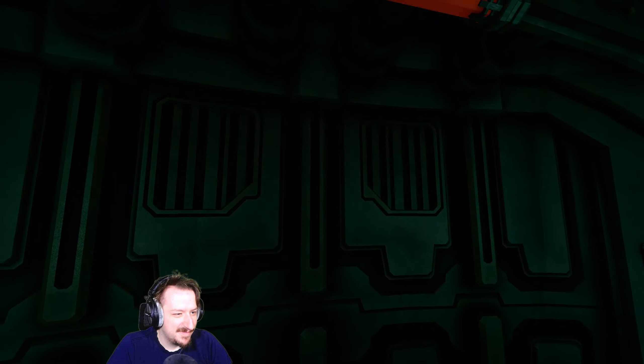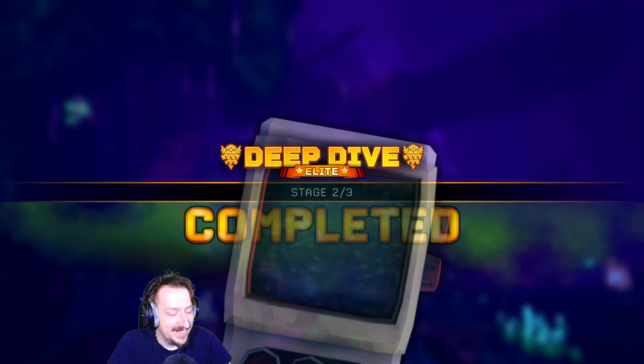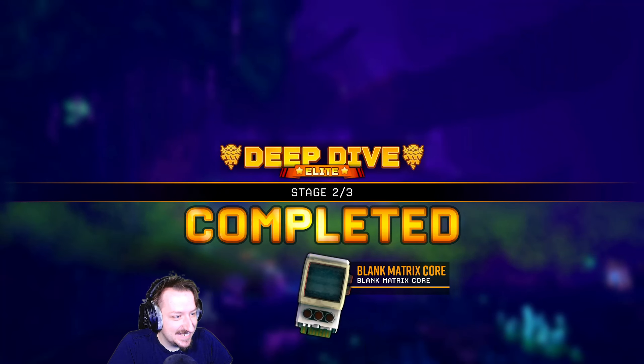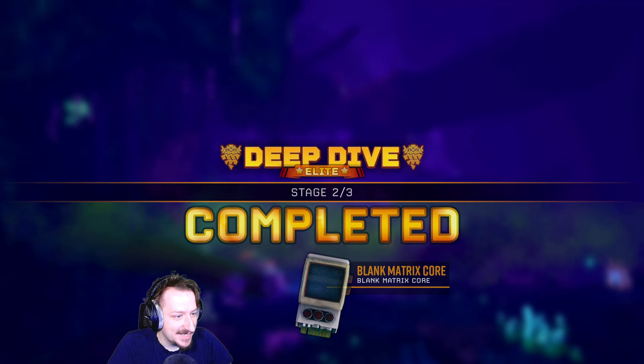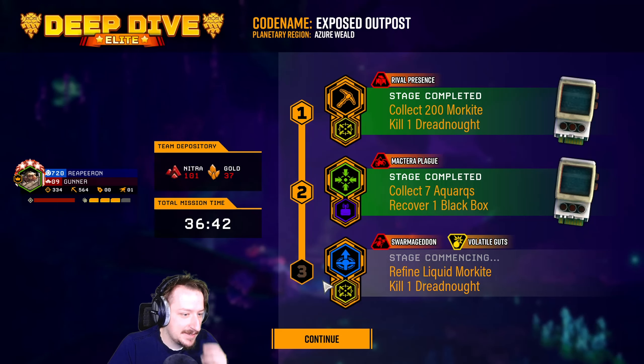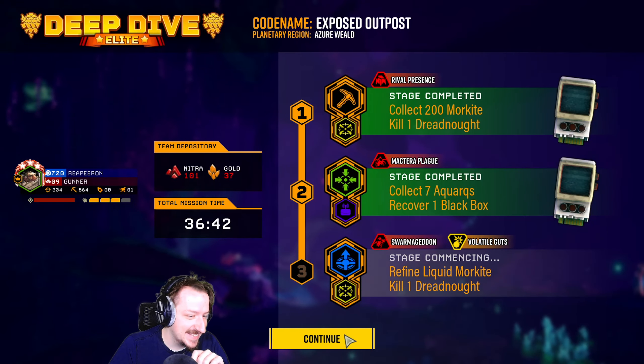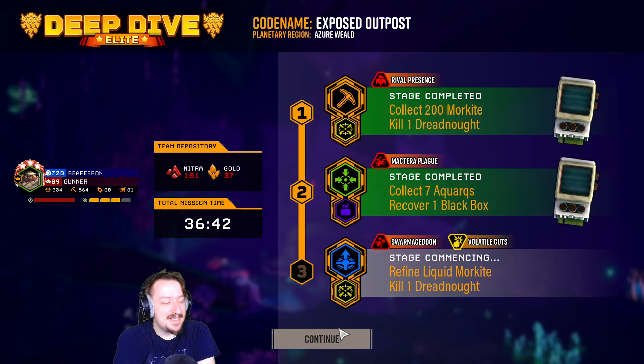With our heavy damage primary and kind of average secondary — it's still the revolver though, so it's quite good regardless. Let's see what else we got: Swarmageddon, Liquid Morgite, Volatile Guts. Our build is not the best for Swarmageddon — we don't really have a lot of splash damage there. Dreadnought will be fine. Liquid Morgite really depends on where they put the pipes — if they put them all over the place it's going to be rough, if they put them close together it's not going to be so bad.